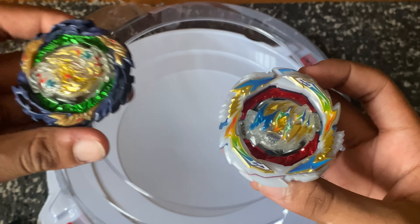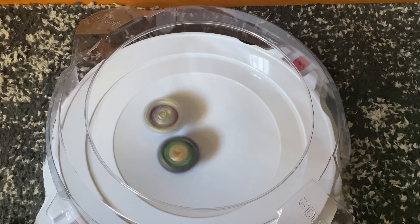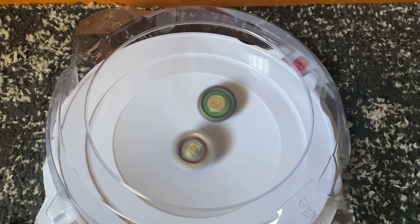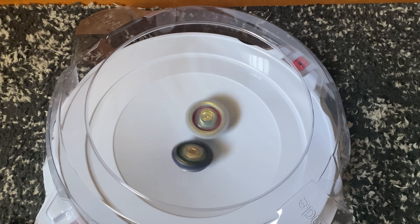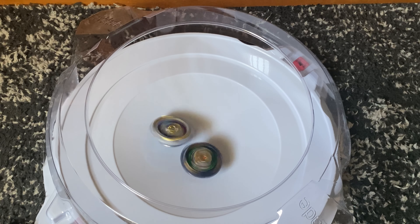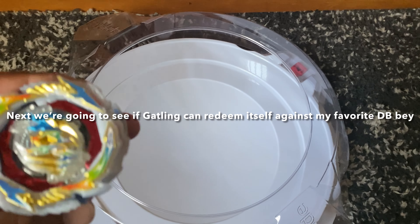The next one is going to be Gatling Dragon versus Vanished Fafnir. 3, 2, 1, go shoot! I wonder if Dragon can get some better hits in this stadium than it did in my Pro Series one — the movement seems to be a lot better. This is probably the quietest battle because Fafnir has rubber. It looks like Dragon is already running out of stamina. Dragon takes the L.